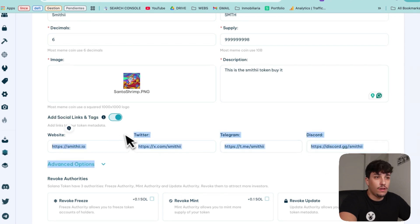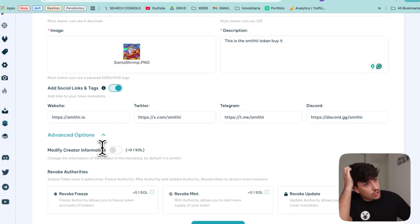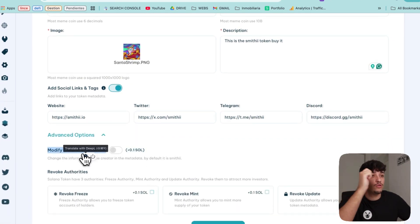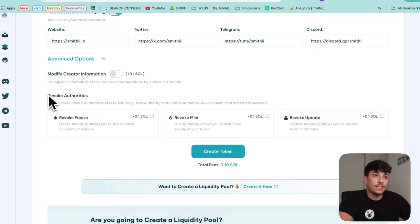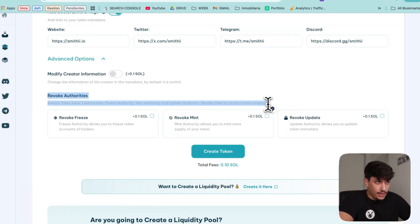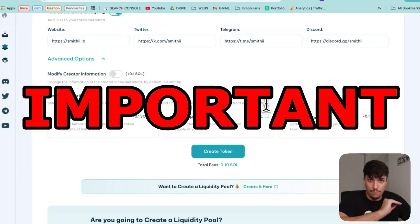There we have all the links. We have other options like modifying the creator information, which means you can put custom information in the metadata about who created this token — which is not relevant at all, but you can do it if you want. Then, to finish, we have the revoke of authorities. This is really, really important.